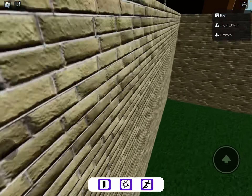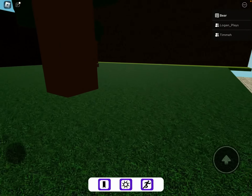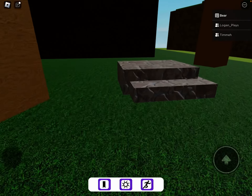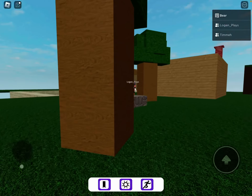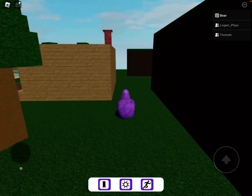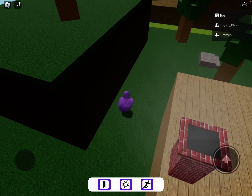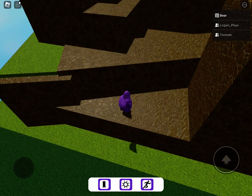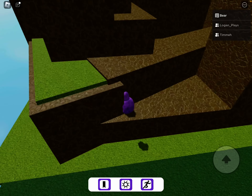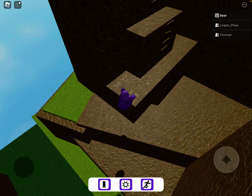This game is very cool because Logan the developer is going off of each update in order — from each update all the way to the newest one. When the next update comes out in Find the Markers, he's going to do that update in this game too. Very cool. The next update is the abandoned city and markers.